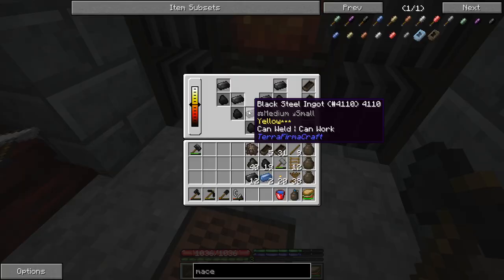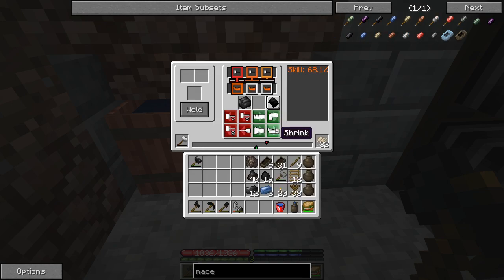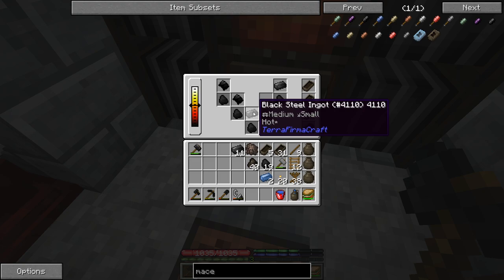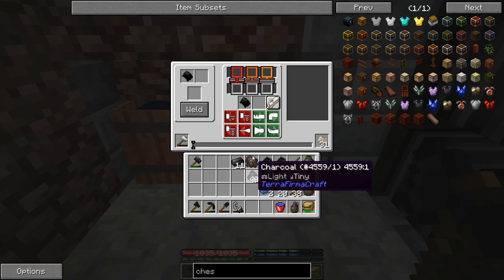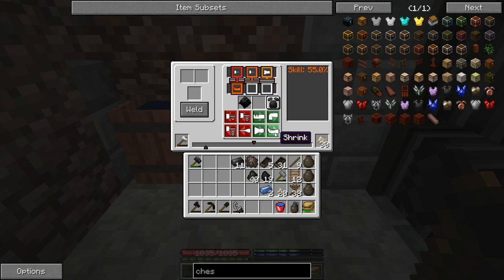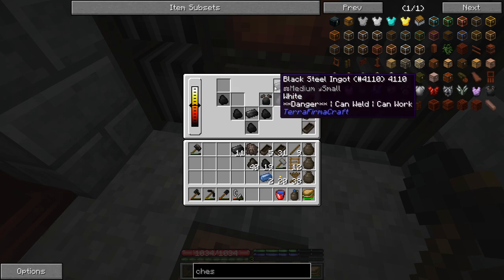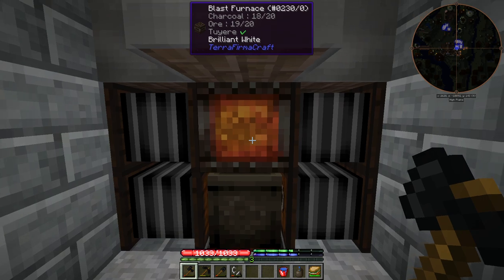We might need to make some more sandwiches too. We can weld — let's go ahead and grab those two. We're going to put those into a sheet. We need a double sheet to make the unfinished chest piece. Our little bell just rang, which means it's time to pump the bellows. There we go — unfinished chest plate. We'll put that in there and let those two heat up.